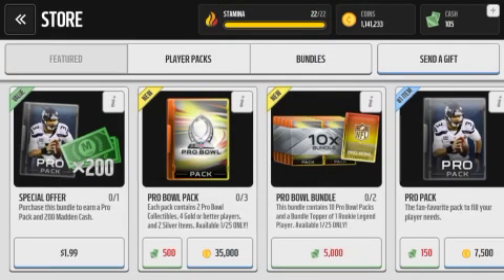What's up guys, I'm back today with another random mobile video and in this video I'll be doing the Pro Bowl pack opening. These packs are only available today on 1/25 and they include two Pro Bowl collectibles, four gold or better players, and two silver items. So let's get started.